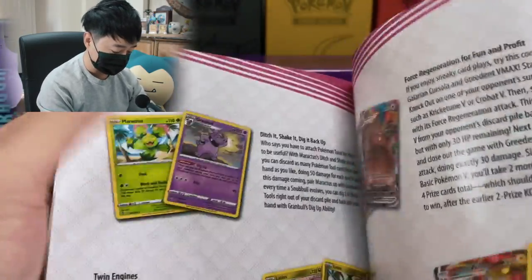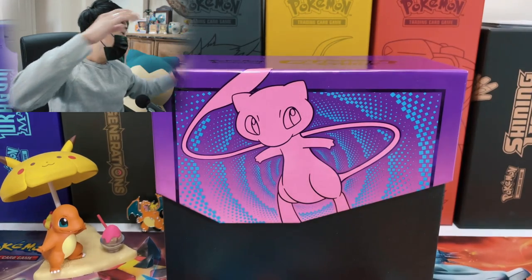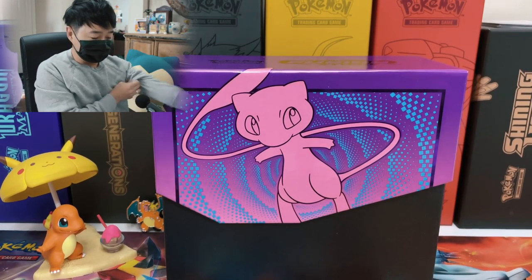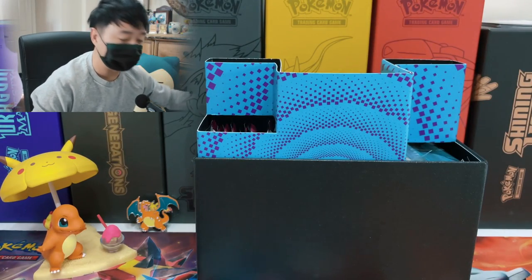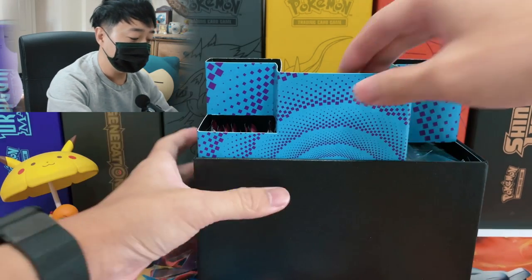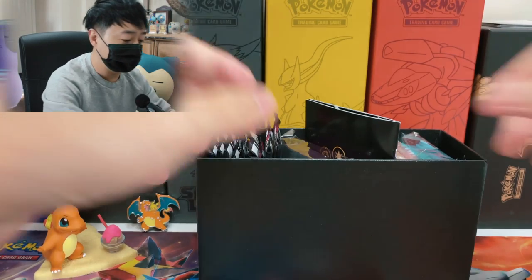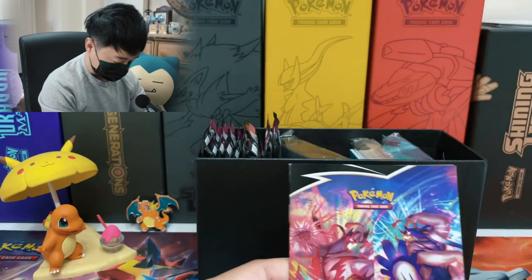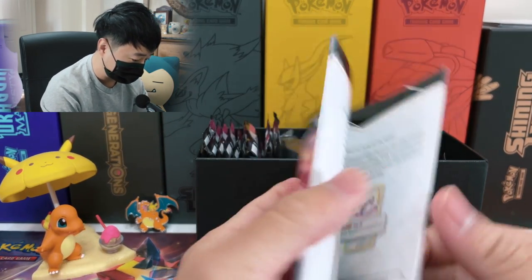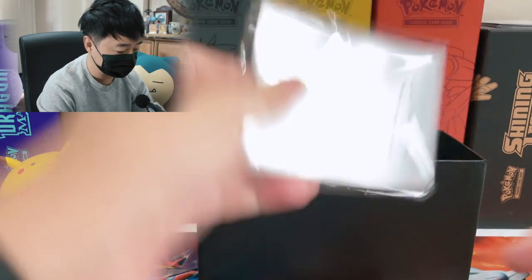As usual, the Elite Trainer Box comes with a little booklet for the Fusion Strike set with all the cards in it. I'm not going to look at it because I want to give the most natural reaction when I see the cards. I didn't actually look at all the cards in this set — I only looked at the Mew and Gengar ones. Every single product right now comes with this little battle style booklet. I think it's just teaching people how to play the TCG game.